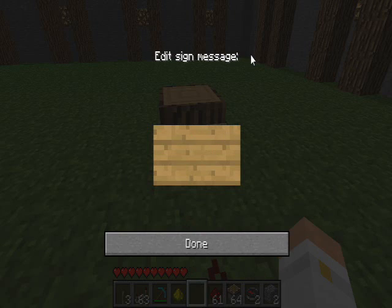Setting up the sign is simple, with ':item' on the top line. The second line contains the data for the item you want to spawn, consisting of the item ID — for example, 35, which is cloth.